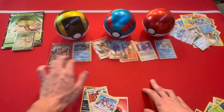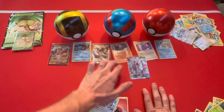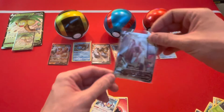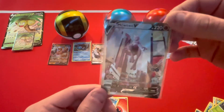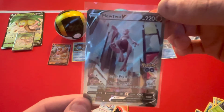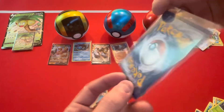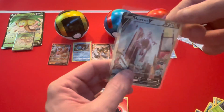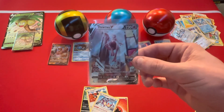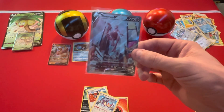All right guys, we absolutely smashed it today! Got a Conkeldurr V, got a Melmetal alternate that we don't have, but dude — the hitter of the day, the hero of the day — Mewtwo alternate art Times Square! Get you some of that. And man, it's in pretty decent shape too, super gnarly. All right guys, thanks for watching — until next time, we'll see you when we see you, bye!